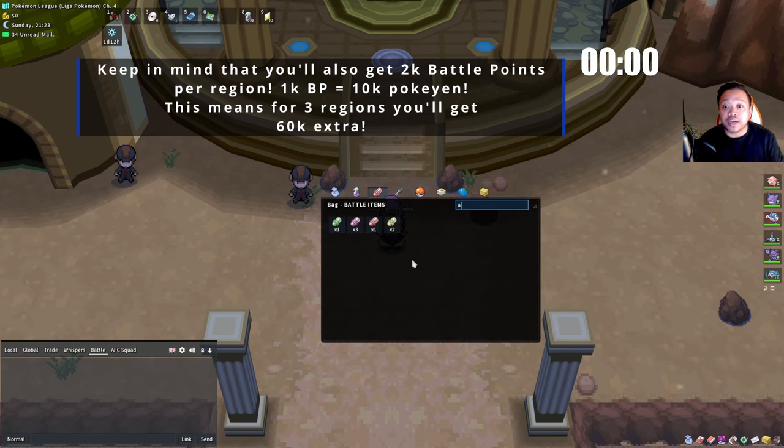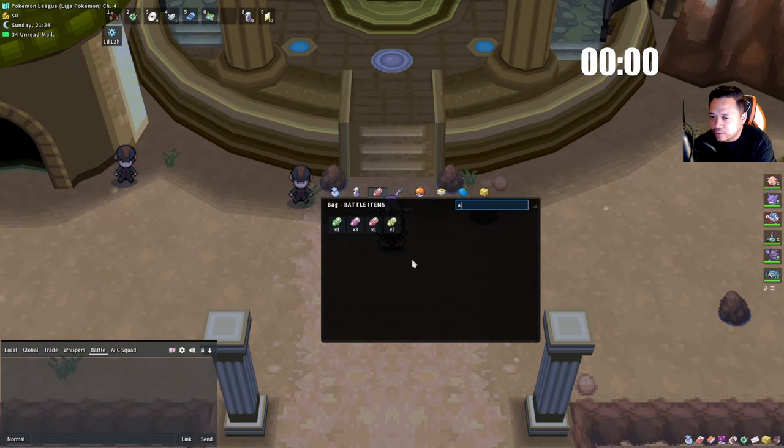You can also battle Morimoto and use the remaining time to battle gym leaders, which gives about 13k each. Usually you have about 10–20 minutes left after the third region. It's more consistent to do gym rebattles and Morimoto since Morimoto gives 25k.